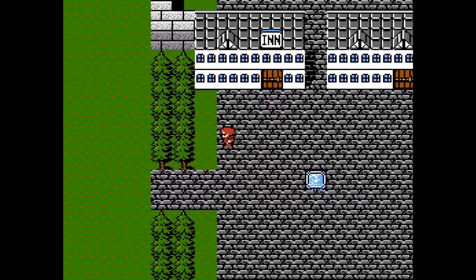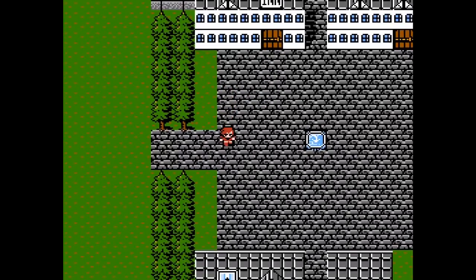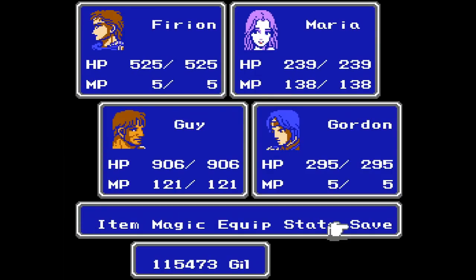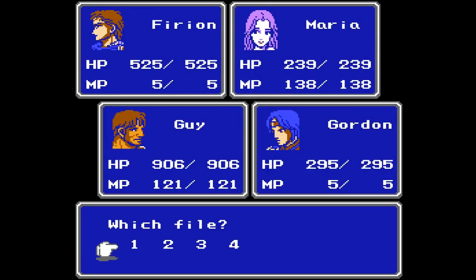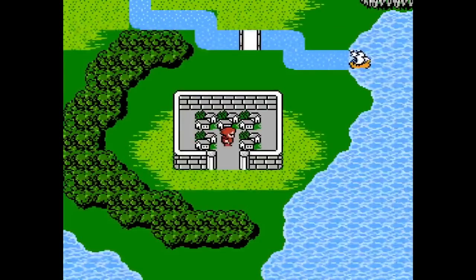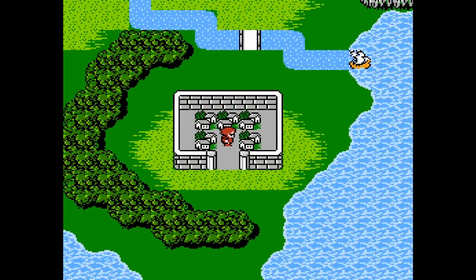But if you do get a Ribbon, it's not the end of the world if you want to hold on to that. Can we successfully rescue the princess from the arena at Palamecia? Find out next time on Let's Play Final Fantasy II. This is Ichi Bailey, signing off. Have a good day!